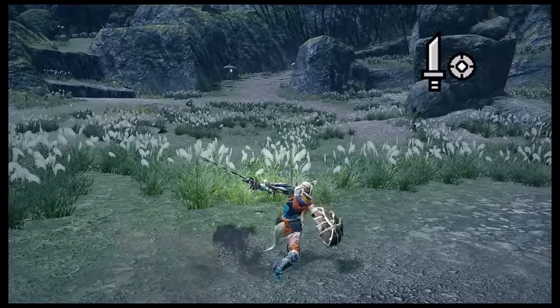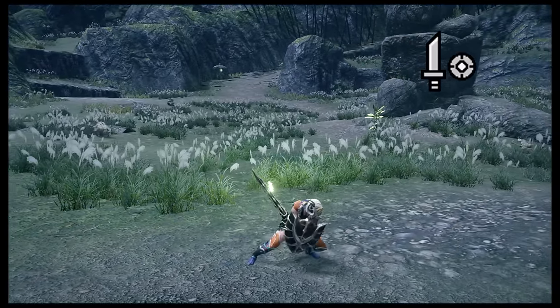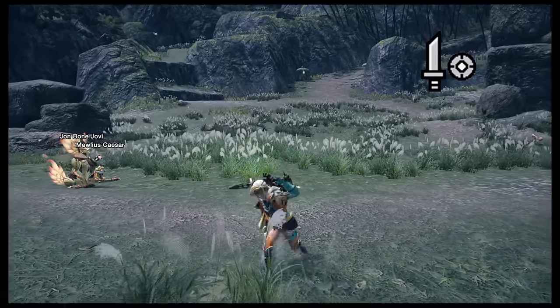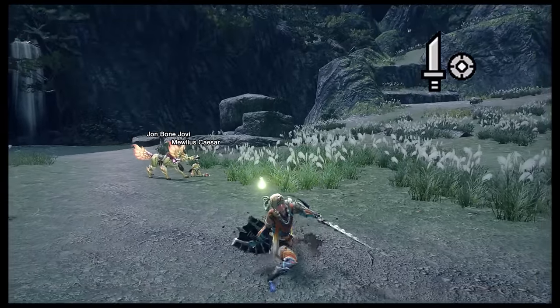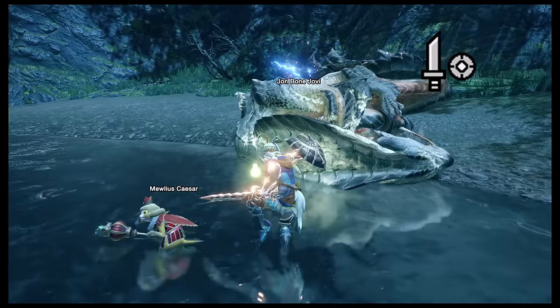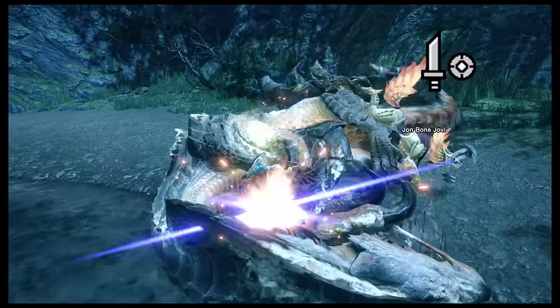Sword and Shield is a well-rounded weapon that's probably the most beginner friendly. It's right there in the name — you've got a sword to slice monsters, you got a shield to block attacks, but more often bash monsters in the face with it. You've also got some fun combos like a Perfect Rush and Jump and Dump.